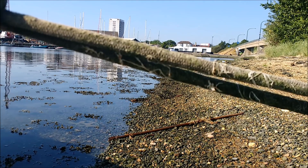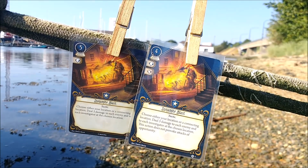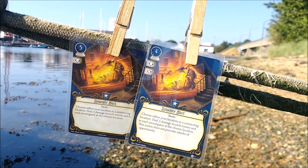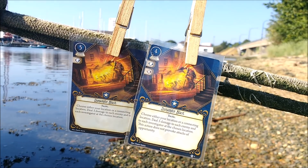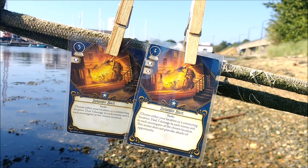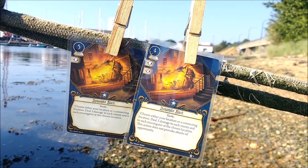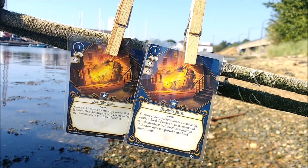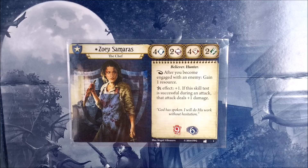Now onto the rest of the cards — and why don't we start with a bang? This is the upgraded dynamite blast which costs two XP, so if your investigator was on the list for the experienced physical training they can also take this. You gain an extra combat icon, have the resource cost reduced to four, and it no longer provokes an attack of opportunity — so you can't be killed before you can light the fuse. This is definitely a great upgrade but not for the poor Zoe Samaras. What's a girl to do eh?